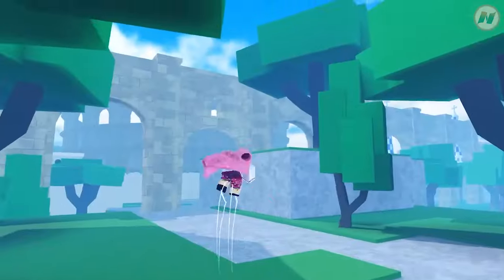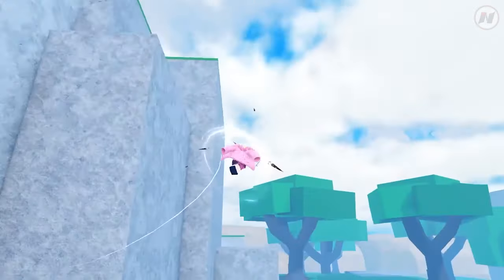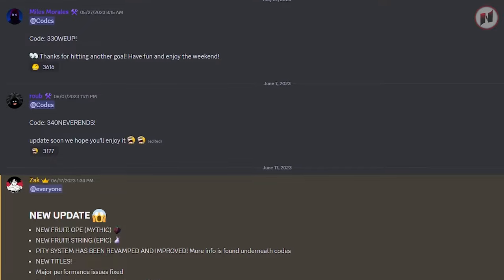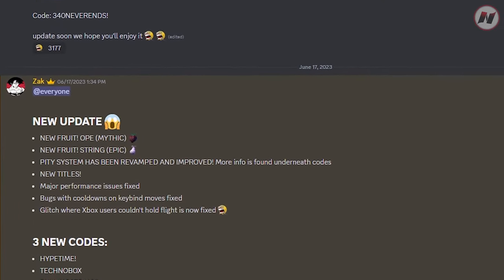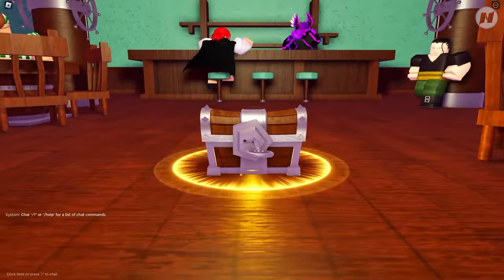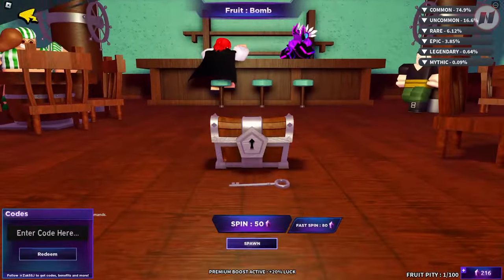What I normally do is use codes. I always take advantage of codes, especially when a new update drops or a new milestone is hit — the developers will share a new code. You're going to get 1,000, 2,000, or 3,000 gems depending on the code, and that amount of gems will give you just enough to spin a devil fruit.